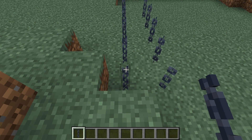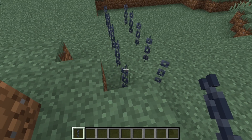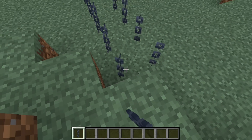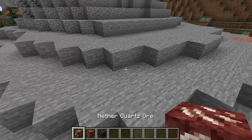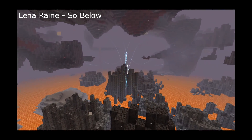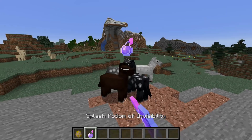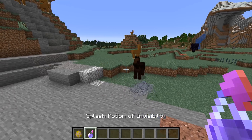Sound changes in this version: there are new sounds for chain blocks, for walking on them and placing or breaking them. Nether gold ore and gilded blackstone now use the same sounds as quartz ore. The new nether music tracks have had their volume adjusted to match those of the rest of the soundtrack. Two visual changes in this version: the saddle texture on the strider is no longer backwards, and invisible horses no longer show their patterns.